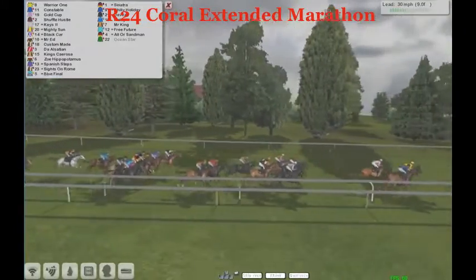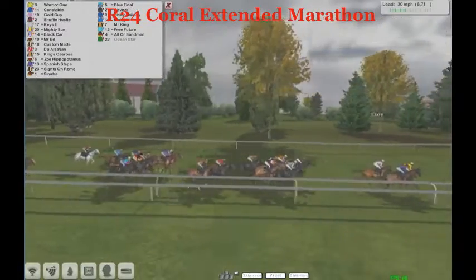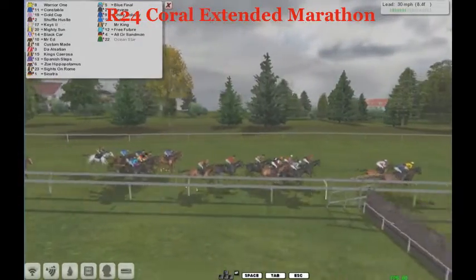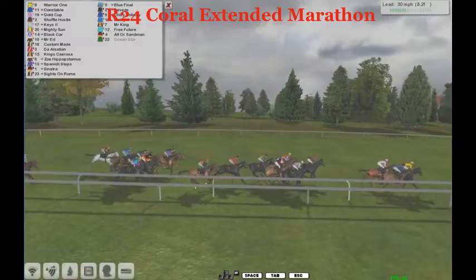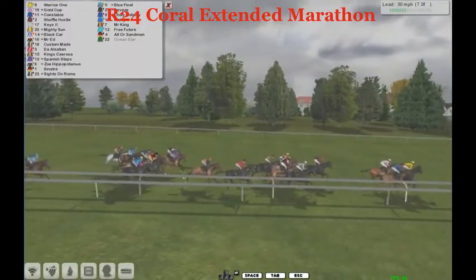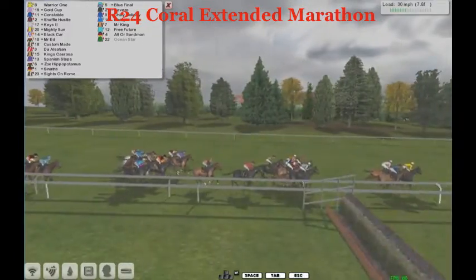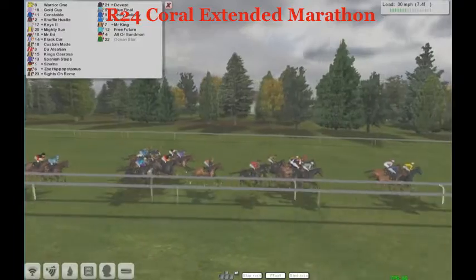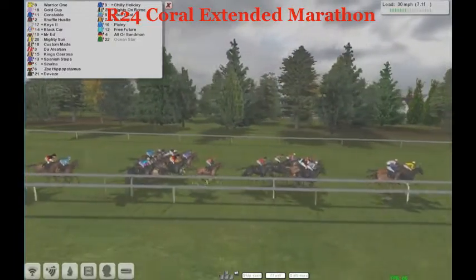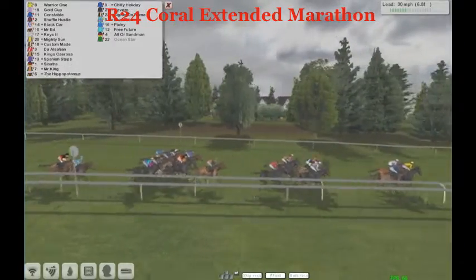If we go all the way back to Pixley — the favorite — he just came off the bridle for a few strides. That's a few concerning sights for the punters on the favorite. Pixley came off the bridle but has now just been settled in again, so maybe just being asked to go a bit quick at this stage. Seven and a half furlongs to go. The backmarkers are All or Sandman. Ocean Star has been pulled out of the race — you can scratch that one, down to 22. Warrior One is in front, Gold Cup has now joined up in second.